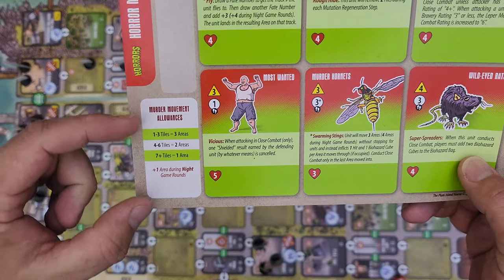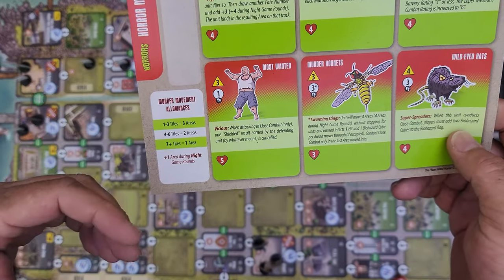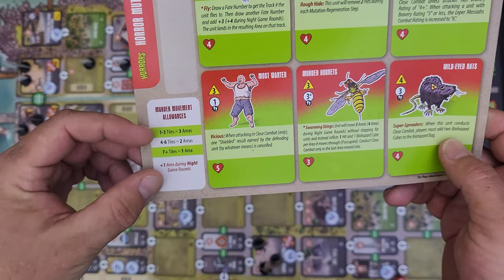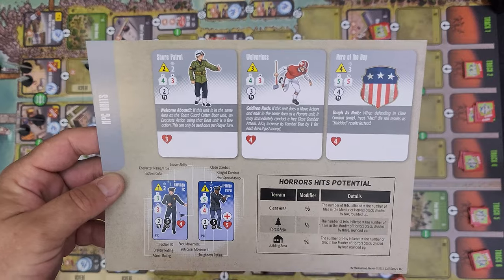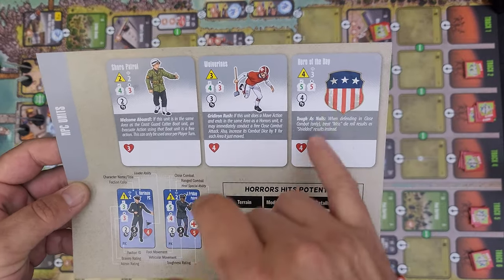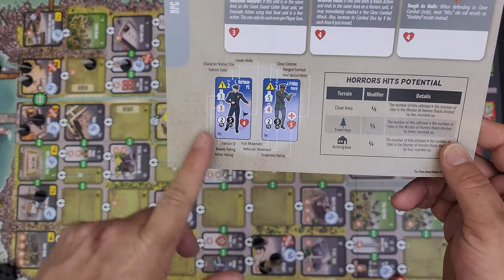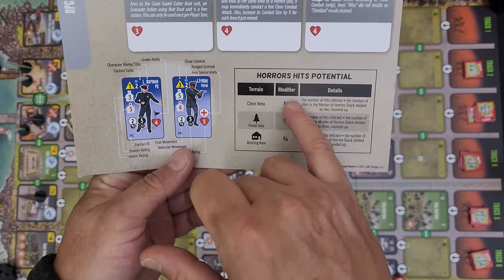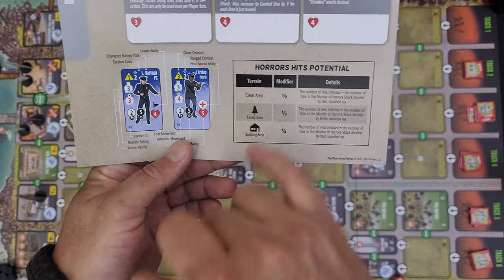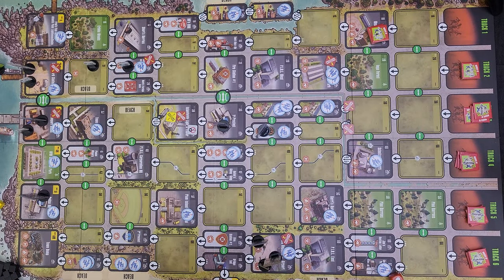Special mutation units can also spawn onto the board from certain events — these have their own combat stats and counters, separate from the murder of horrors stacks. The stacks move based on how many tiles are in them, so thankfully as they get bigger they slow down — except at night when they speed up a little. We also have a few NPC units that jump onto the board: a shore patrol like coast guard, a football hero, and a 'hero of the day' — basically a Captain America figure.